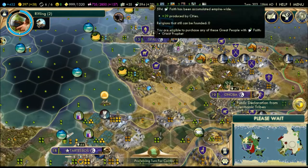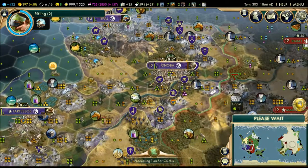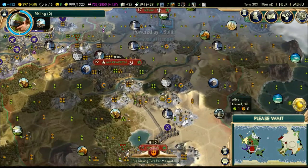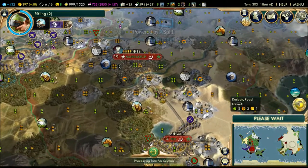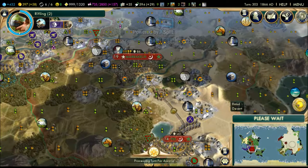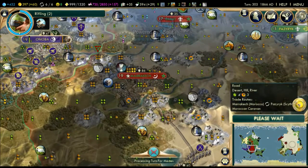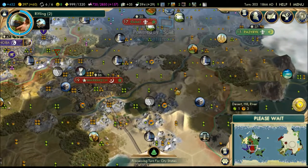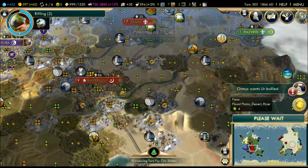The thing is we don't have a lot of faith - our faith output is only 29, which is mediocre. Morocco and other cities probably have more faith than me. I'm actually surprised - Marrakesh is the city where the wonder Petra was built, and you can see the desert has one extra food and one extra production because of it.